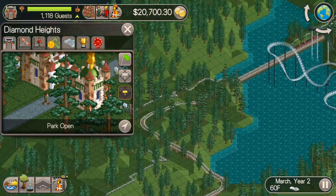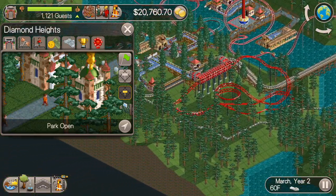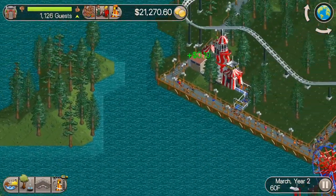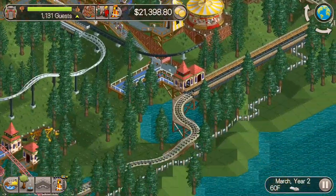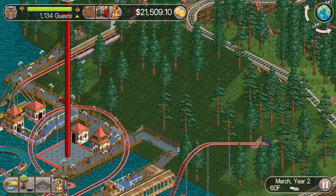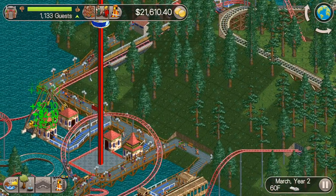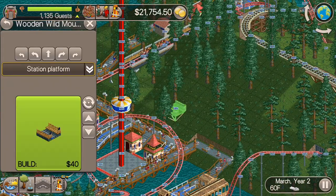Just like everywhere else, I'm looking around for a good spot to build this — specifically looking for construction rights and land for sale, which there isn't any in Diamond Heights. I don't really want to put it in the water yet; I want to save that for something else. I'm just scoping out a spot to put this thing, and this is where I think I'm going to land. We're going to have to lower some land in order to do this, but let's put the next roller coaster right here. It's going to be tightly spaced, so it should fit just fine.